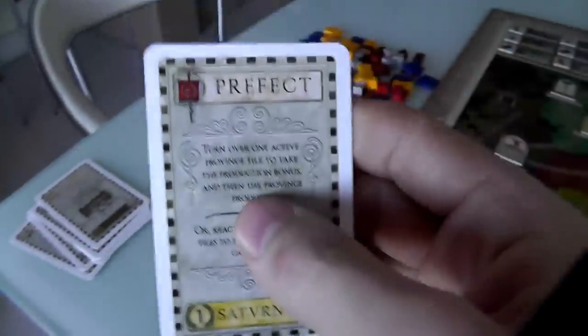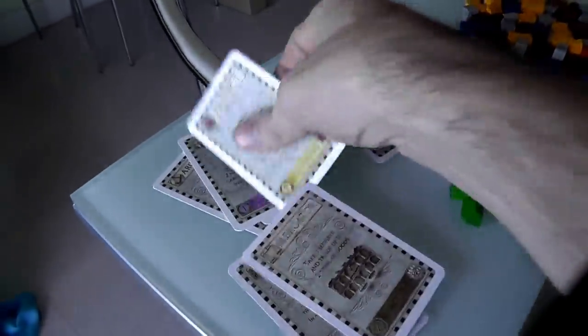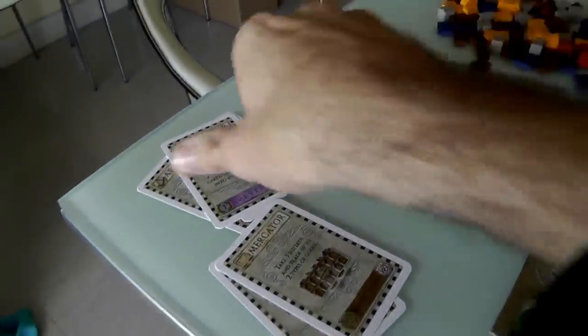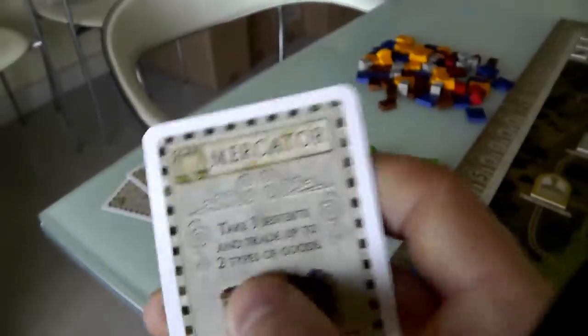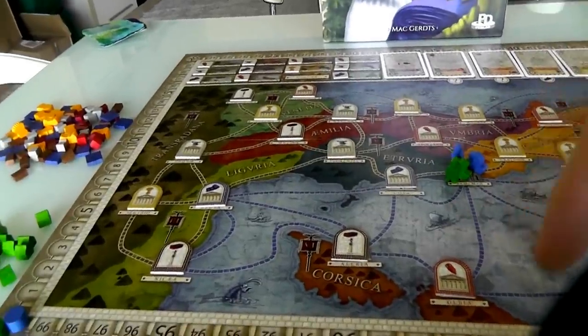I've got a Prefect — the guy who, if I've already set up colonies, makes those colonies produce either money or goods. We both have two Prefect cards. I've also got a Senator — I play him to recruit additional personalities and build my deck. The more of these I have, the more powers I've got. The Merchant, or Mercator, lets me make some money and then trade — either buy or sell. I might produce a lot of wine but need food, so I sell the wine and buy food.